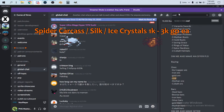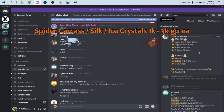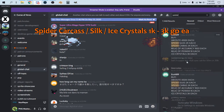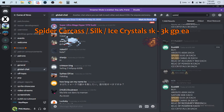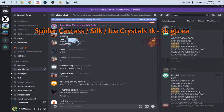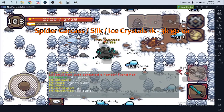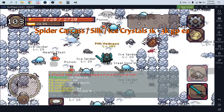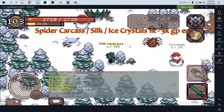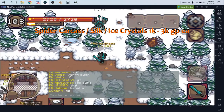To show you how much these sell for, I'll search 'spider' in Discord. Everyone wants them — multiple people are buying spider silk and carcass. One person is buying them for 2000 each, and you'll often see them around 1000 each. Ice crystals go for 3000 each — very good money. Check the official Curse of Eros Discord or your guild Discord to find buyers.